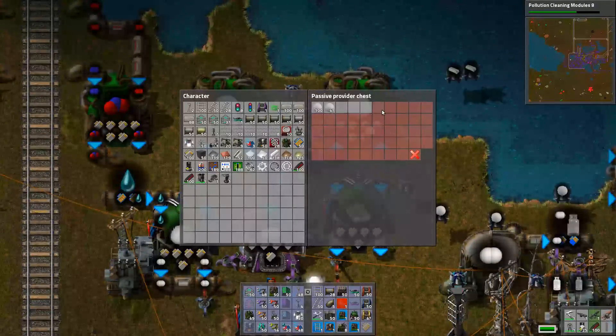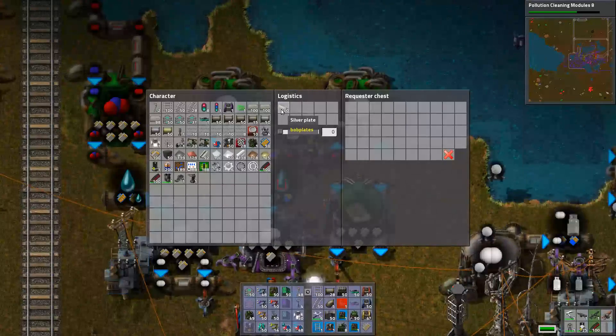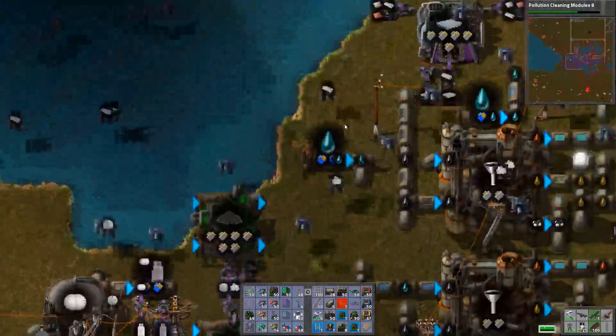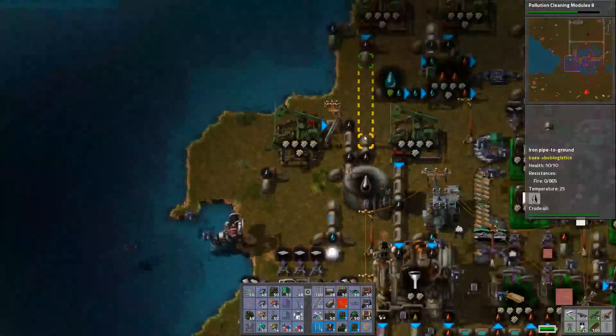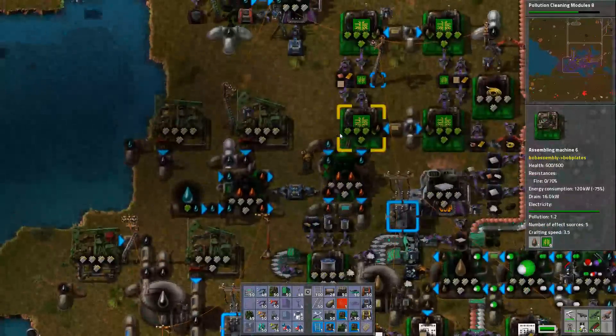We'll limit you guys to here. The problem is we're not bringing enough silver. Alright, so we need to increase our silver production. We can do that. Silver appears to be flying in from over here somewhere. And if I can't find it real quick, we'll just do more.